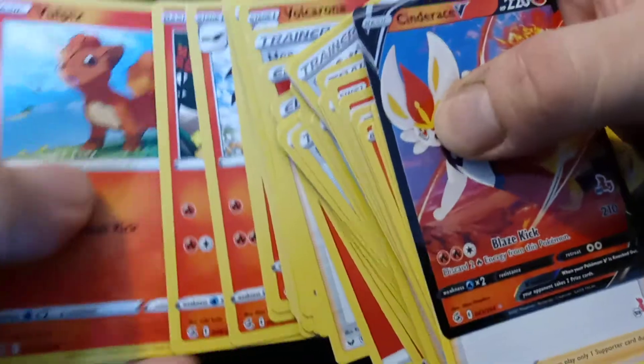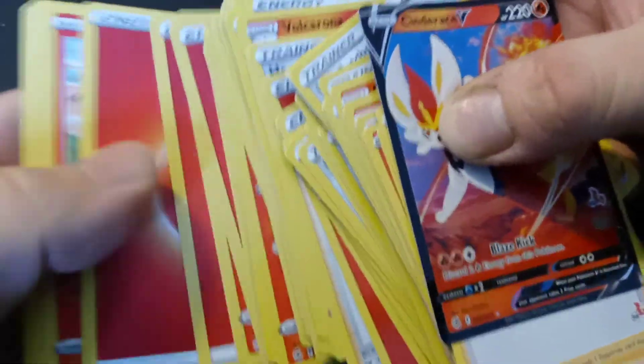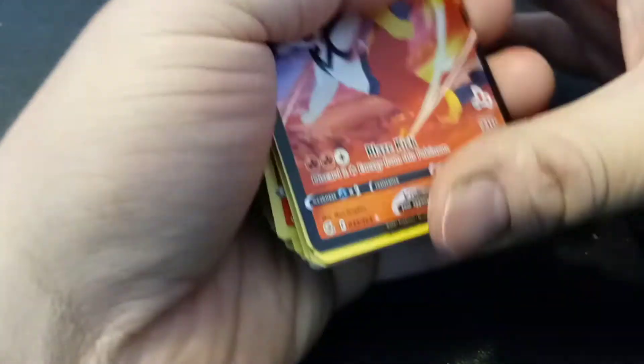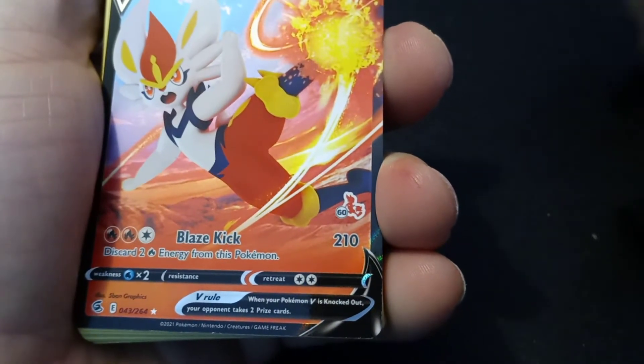There's a Vulpix so there has to be a Ninetales, and they wouldn't give you one without the other. And there's the Ninetales! Is there another legendary besides Victini? No, there isn't. Oh wait — there's a Cinderace V card, so you don't need to evolve the basic. That is a nice deck.